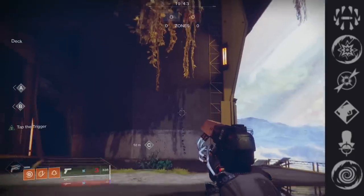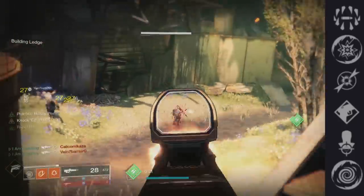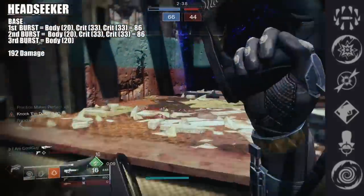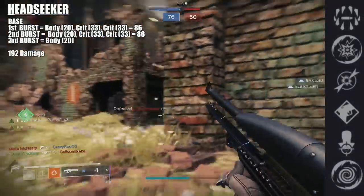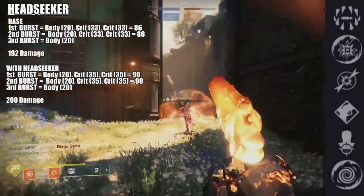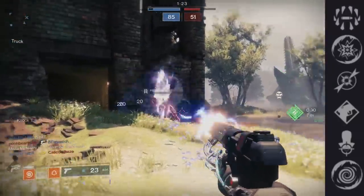Headseeker was part of the original Traveler's Judgment and would be a PVP perk. These do 33 to the head and 20 to the body. Headseeker procs on headshots after a body shot. Without it, going body-crit-crit deals 86 damage per burst — two bursts is 172, and a third body shot brings you to 192, which downs most resilience levels. With Headseeker that 33 jumps to 35, so body-crit-crit deals 90, two bursts is 180, and the final body shot brings you to 200 total — that downs anything in the game.